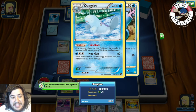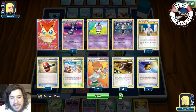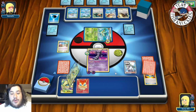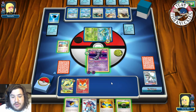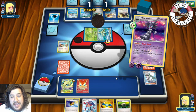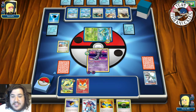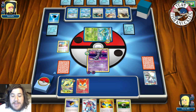We go for another Deleting Glare — tails — reflip — heads! We discard the Blend energy off the active. Sixteen energies are now gone. Another Energy Crush for 40 more damage. We need a Psychic energy right now. We get the N — eight, nine, ten, eleven, twelve damage taken — still okay. Going for another Deleting Glare — tails — reflip — heads! We discard another Water energy. My opponent plays yet another energy. Another Energy Crush for 40 — still not a knockout.